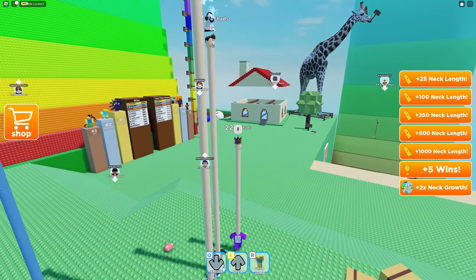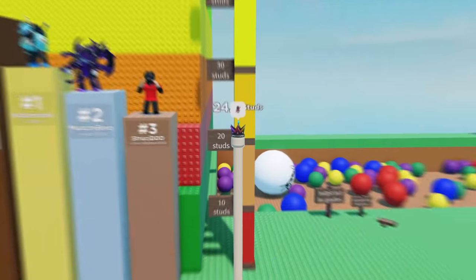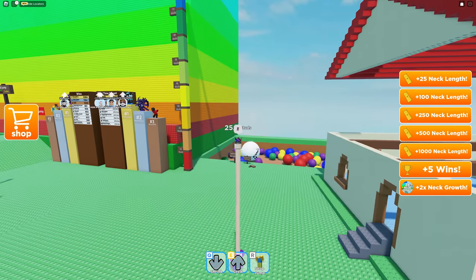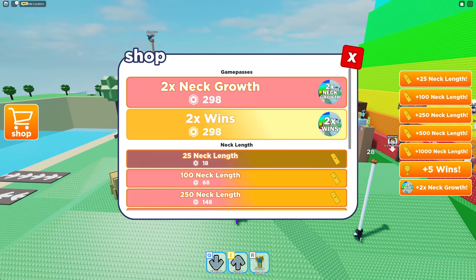My voice sounds a bit different, it's because I'm ill. Okay, so that difficulty is quite hard. What's this one? Oh this is just to show you how tall your neck is. Why is the roof bent out like that? I can't even get in there because my head's too long. Let's try to do this thing over here while we've got a chance.